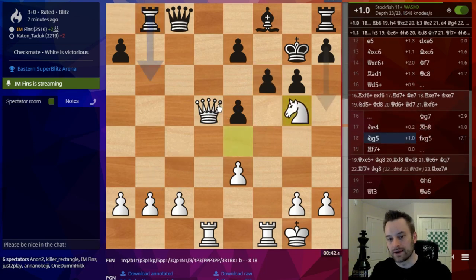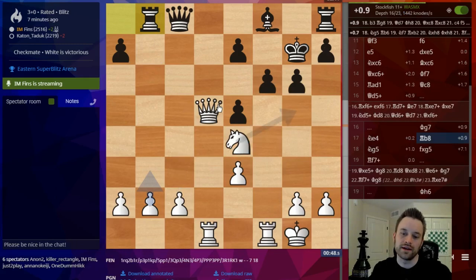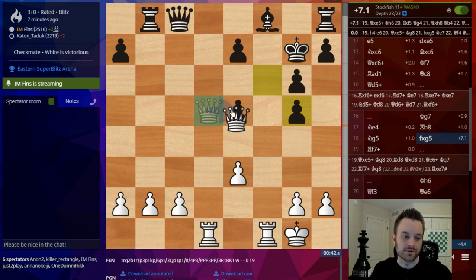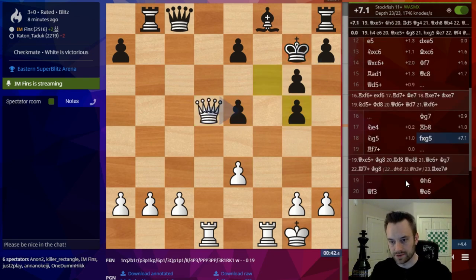Queen takes E5 — this would make for a good calculation puzzle. You could give this to a student right here: white's deciding whether to play Knight G5. If Black takes F takes G5, how should the game go? I would bet a lot of people are going to look at this and probably not so many look at Queen takes E5, because I was playing Knight G5 to get at the F7 square, less so the E5 square. But that's pretty instructive.